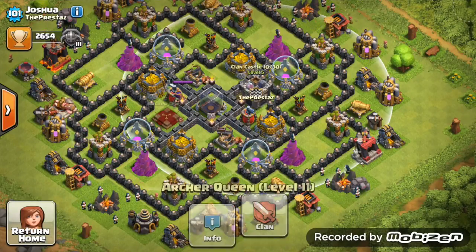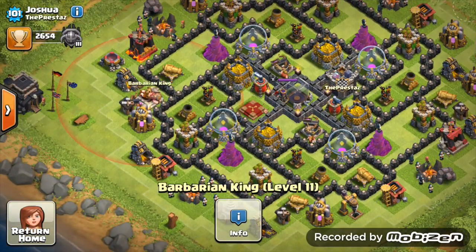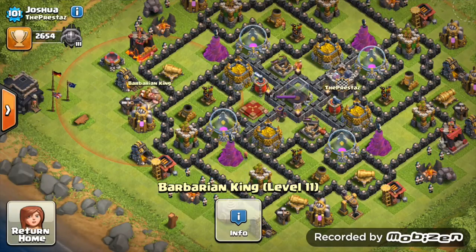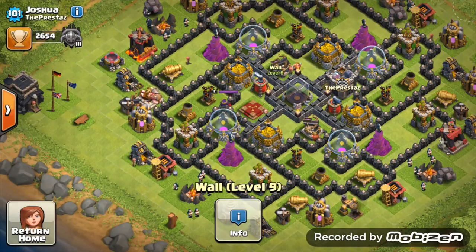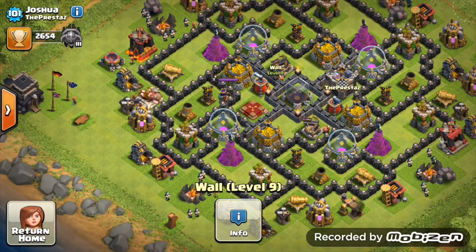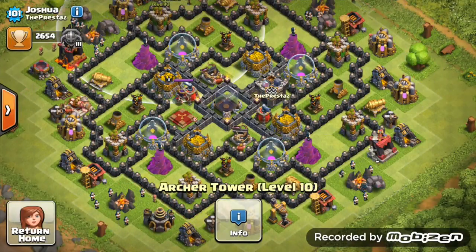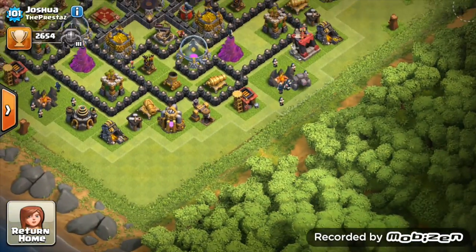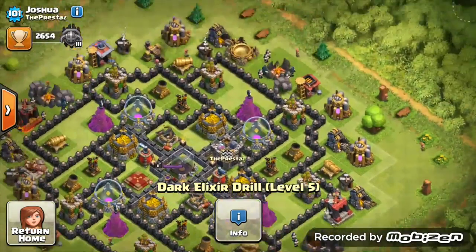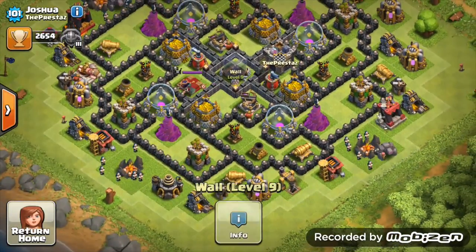Heroes wise — level 11 queen and king going to level 12, so that's a solid level for new Town Hall 9. Your walls are amazing. Infernos going level 2 — I'd say don't put them to level 3 because that will keep you quite high in the war maps. Keep them level 2 for now. Keep archer towers at level 10 and maybe get cannons to level 11. Dark elixir drills — max the one out and get the other one to level 6 as well.